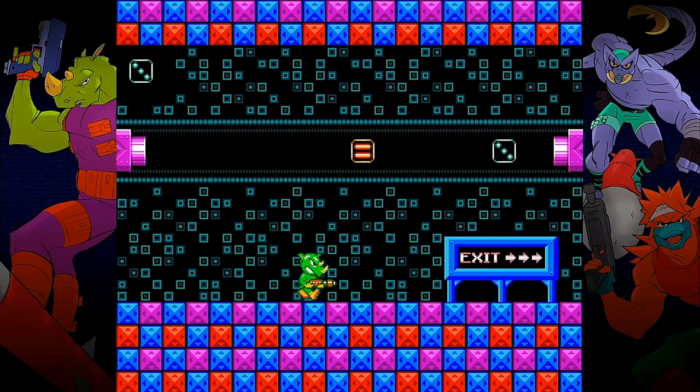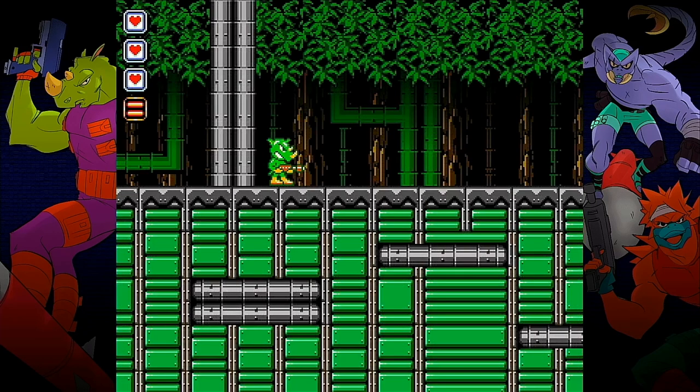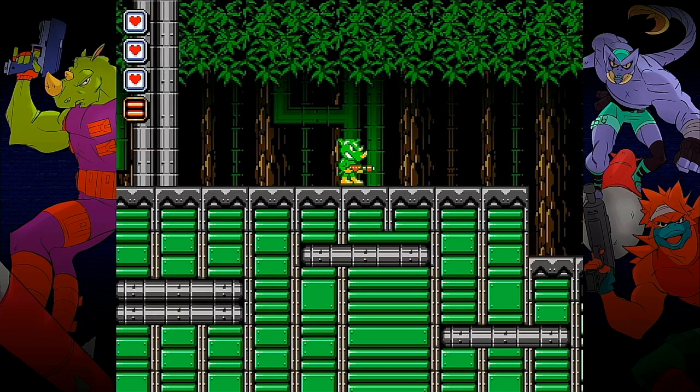Following the completion of this stage and every other stage in the game, we get to play a little bonus stage where random power-ups fly through the air above us and we can jump up to grab one or choose not to and just continue to the next level. We then begin the next level with our current power-up and any lost health is restored.